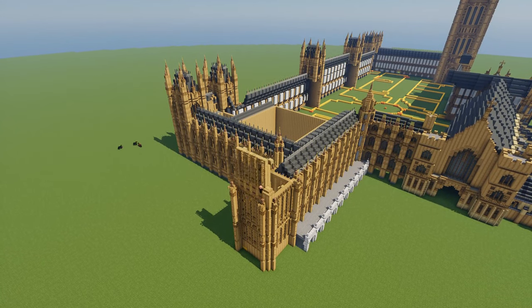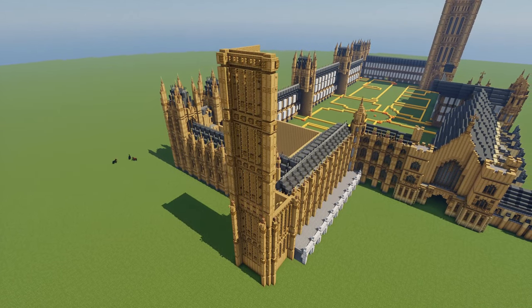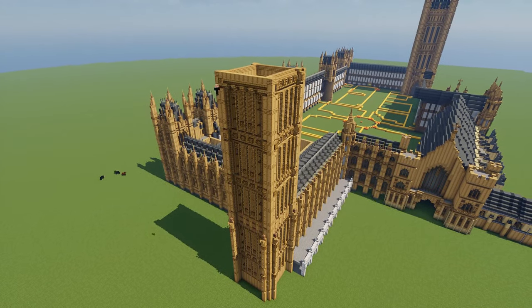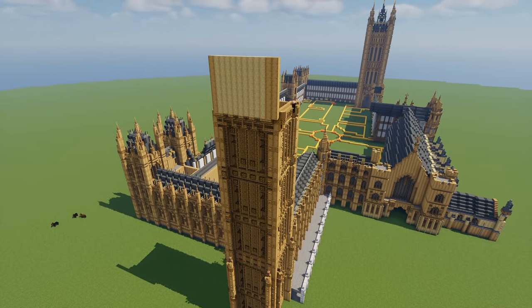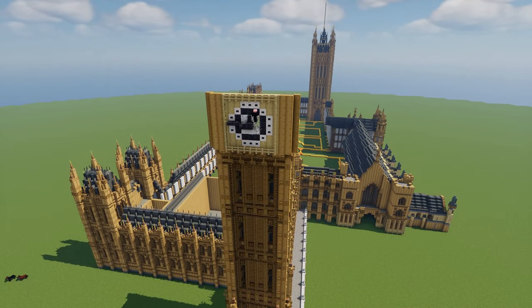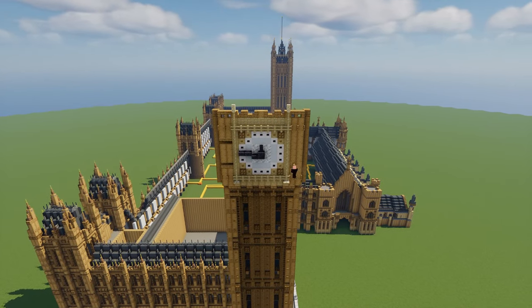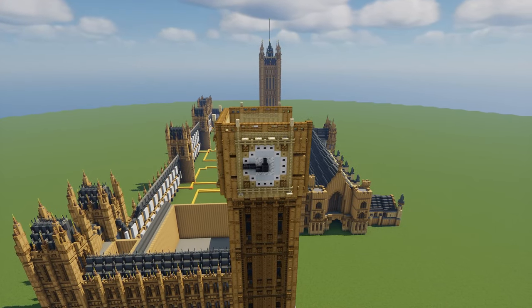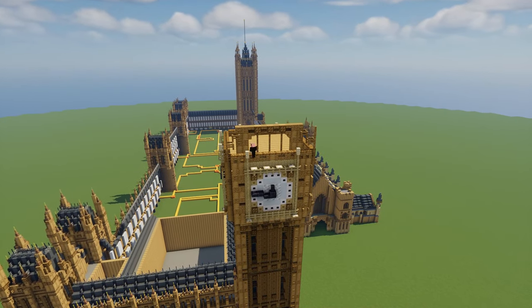That way I could also focus on adding more detail to the one side. And here we go — we're coming up to the clock section right here. There's that beautiful clock. I like my little clock arm design. It's pretty simple and self-explanatory, but I think it really turned out really, really cool looking in the end. I'm really happy with how this thing looks.